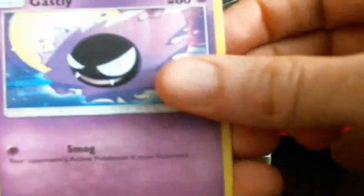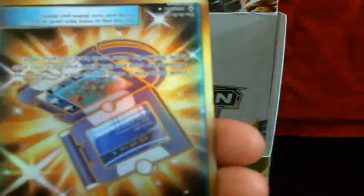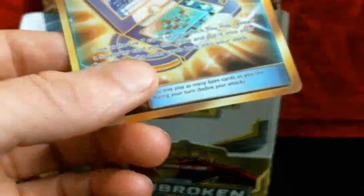Pikachu, Revan, Ghastly, Gligar, Sportsy, Energy, Kecleon, Halpini, Dust Island, Reverse Persian, and a Pokégear 3.0 Secret Rare.